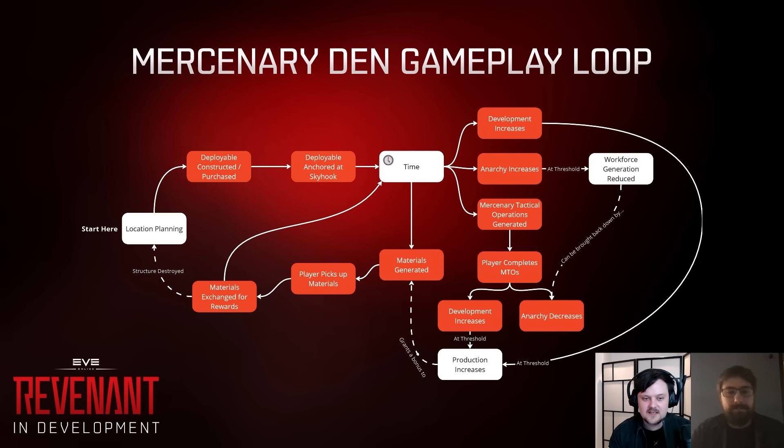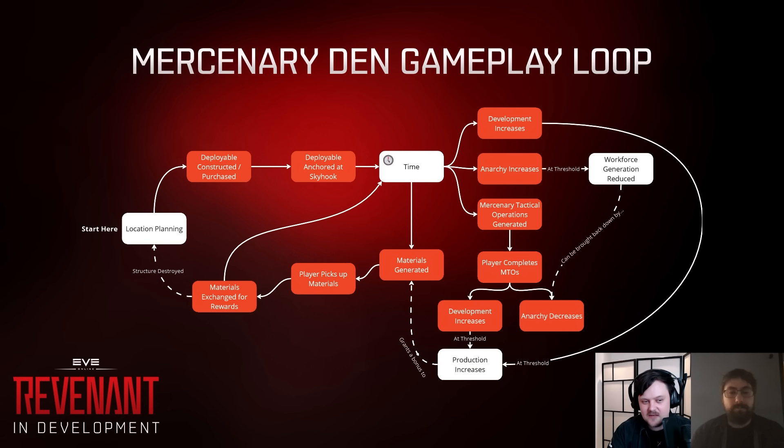The mercenary den becomes a tool to disrupt Equinox systems. As a system owner you want to keep anarchy low because it reduces workforce output, which can affect multiple systems if workforce is being transferred. As an attacker, it's a clever way to impact someone's systems — and even multiple systems down the road. It's a more under-the-radar disruption gameplay for sovereignty. Only the owner of the structure can decrease anarchy; you, the person who put it down, have to go do the missions and keep anarchy down.